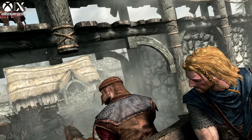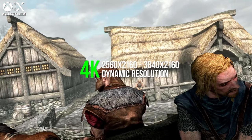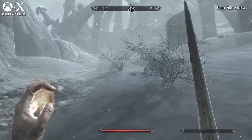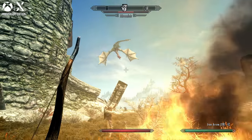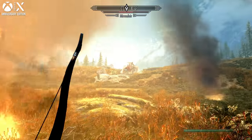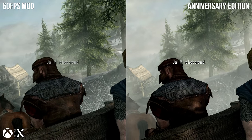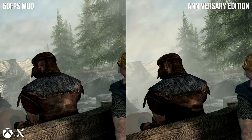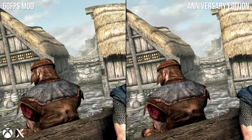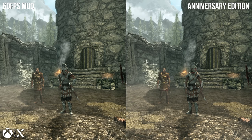Looking to the two premium machines, starting with Series X — there are more changes still. Series X is now a fully dynamic 4K thanks to the Anniversary update, specifically ranging from 3840 by 2160 at best down to around 2560 by 2160 in taxing moments like dragon battles. That lower figure is essentially 66% of a full 4K. This is a change from the older pre-Anniversary code on Series X, which even running the 60fps mod or FPS Boost ran at a fixed 4K. So you may see some instances where the Anniversary Edition looks slightly softer, but the dynamic scaling benefits frame rates, as we'll get to.